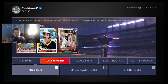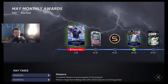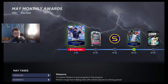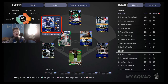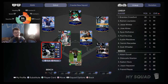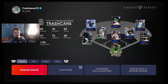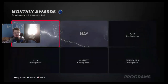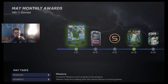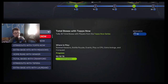Once you get all those done and start unlocking cards — like you'll unlock Austin Meadows — go into your team. I'd make a whole separate lineup just to do this. Each player has a specific mission tied to their card. After you do your moments, go into your missions.